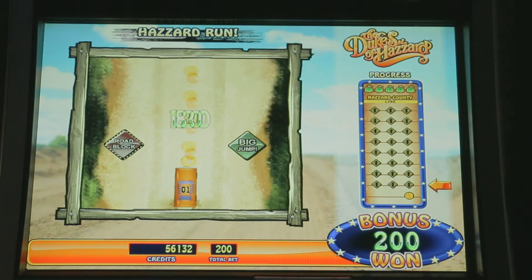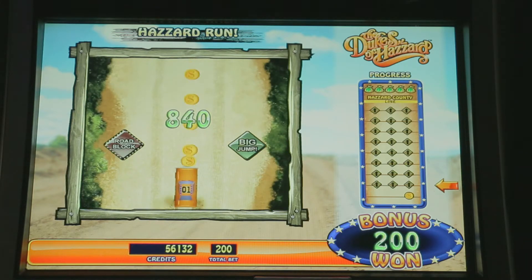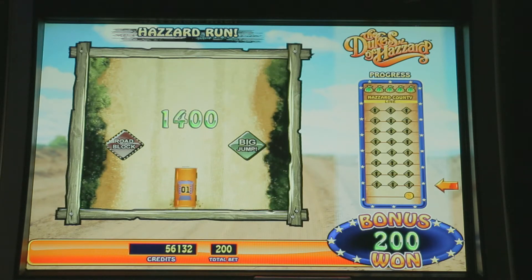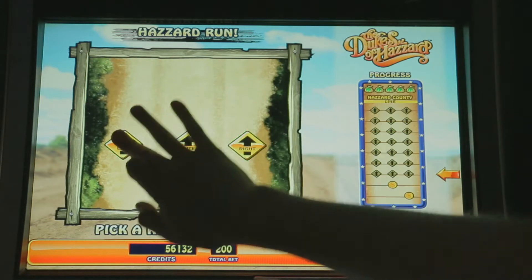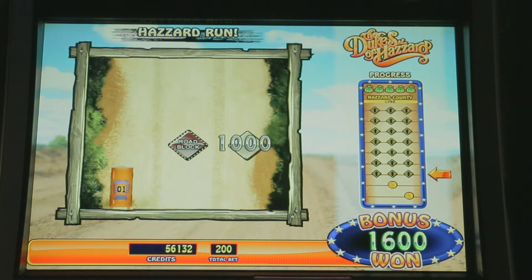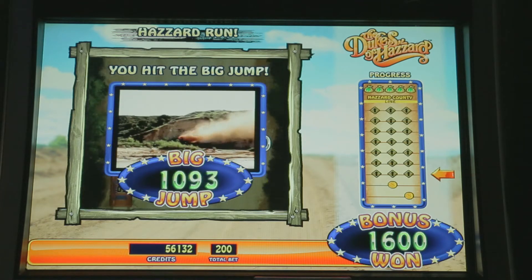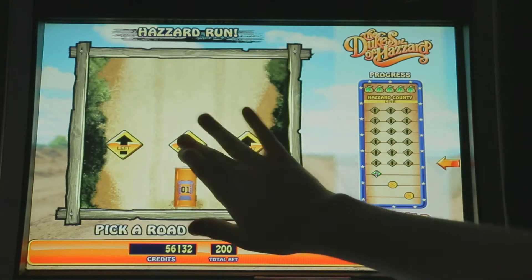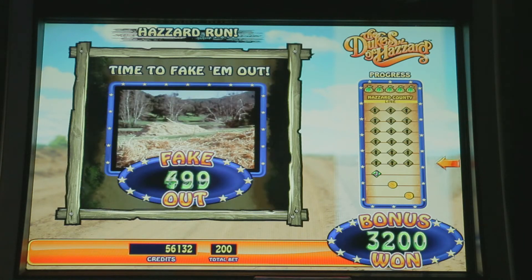Oh no. We want a big jump, I think. Hey, this is nice. Money in the bank! Let's go to the left. Big jump! They make it look so easy, don't they? Let's go to the center. Oh, we got a fake out! Rosco always falls for the old haystack fake out. He's so silly.